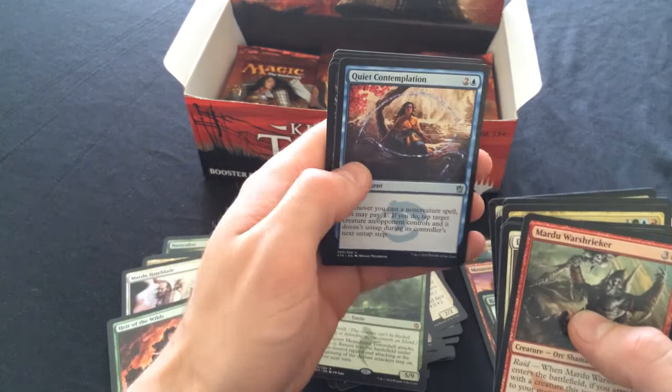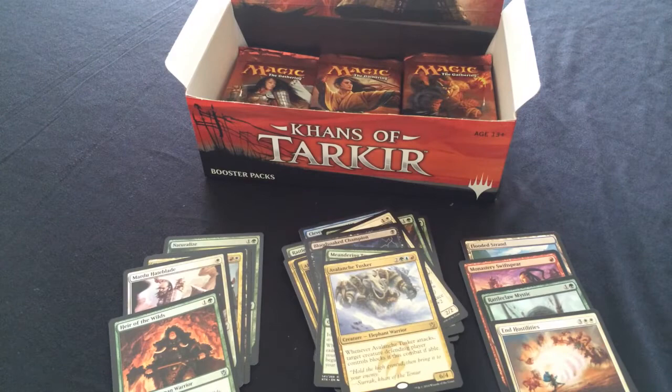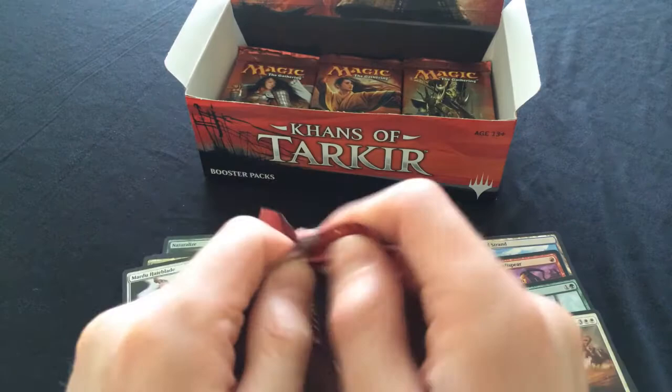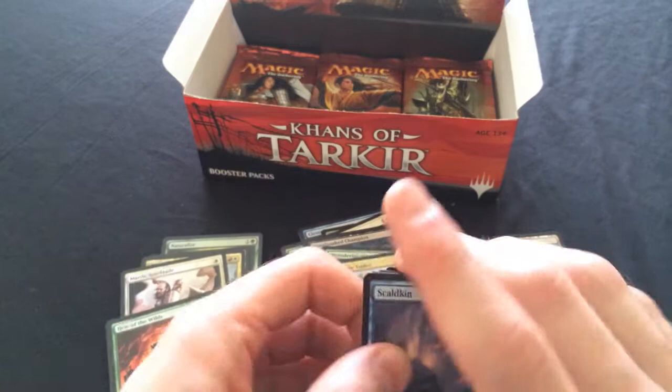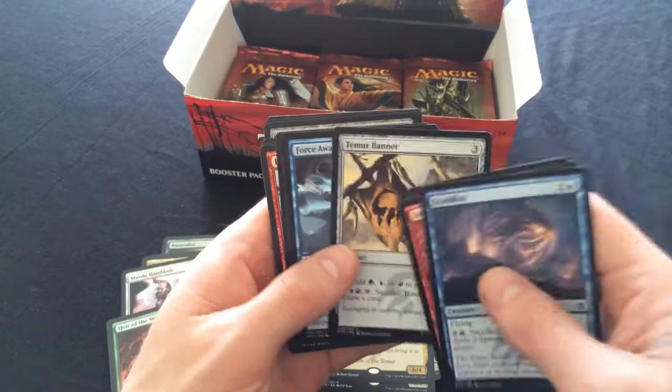Quiet Contemplation - who's trying to build a limited deck out of this? That would be nuts, just tap down everyone's stuff. Avalanche Tusker is our rare. We're losing some gas - we had good gas and now we're losing it. But we've pulled a Flooded Strand, a foil Rattleclaw, and a foil Monastery Swiftspear, which will definitely be worth some decent cash.